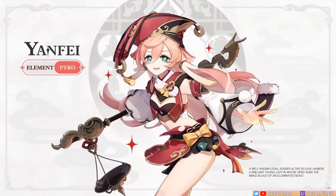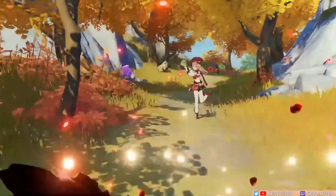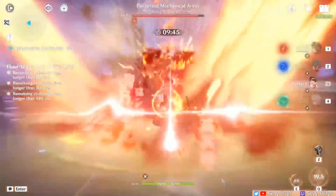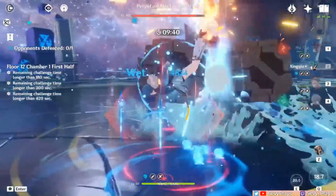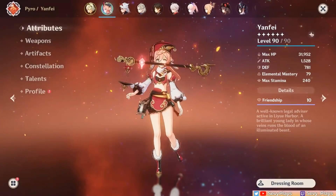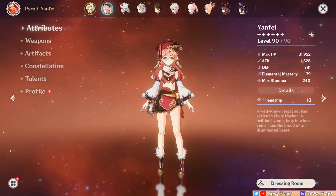Hey everyone, it's Sevee. While Yanfei is normally built as a main DPS that revolves around a charged attack and reaction playstyle, there's another strange but interesting way to play Yanfei that's popular in the CN community and has gotten more attention over the past months. This build, earning the moniker Tankfei, transforms her into a shield support that offers a feasible alternative versus other dedicated shielders like Zhongli, Touma, or Diona. I've been trying out Tankfei for a while now, and in this video I'm going to discuss the mechanics behind Tankfei, how you can build and use her in teams, and my overall experience. Let's begin!